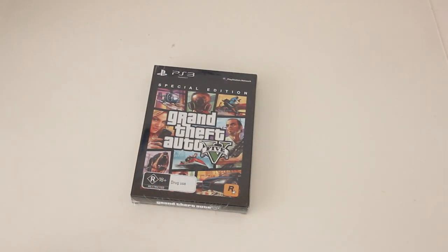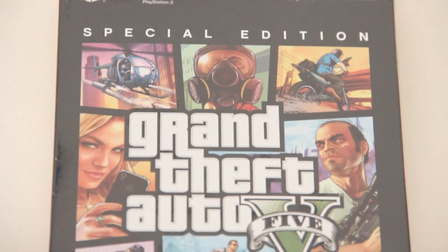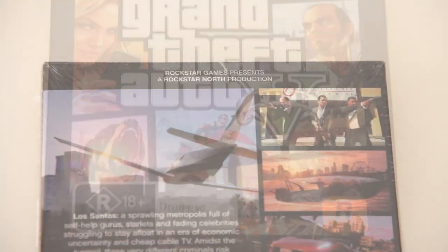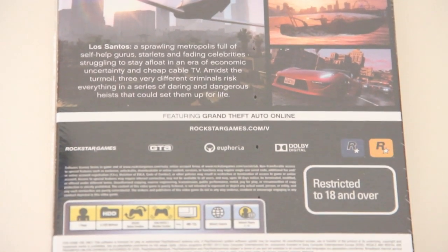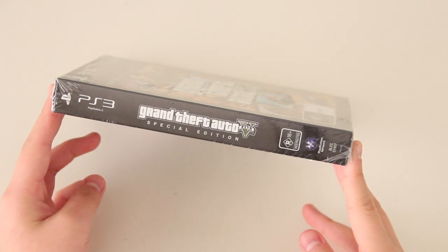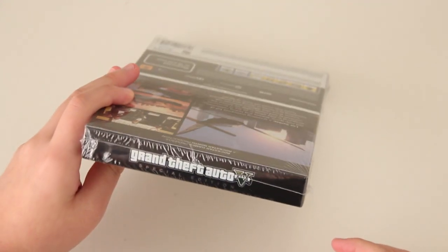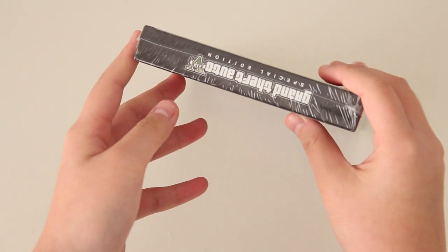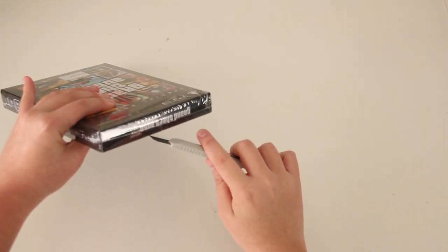Here we go — here is a quick overview of what the game looks like, and here is a close-up of the game itself. The front part has 'Special Edition Grand Theft Auto 5,' cool artwork, and it's rated 18+ in Australia. On the side we have Grand Theft Auto 5 Special Edition for PlayStation 3, same thing on the top and bottom.